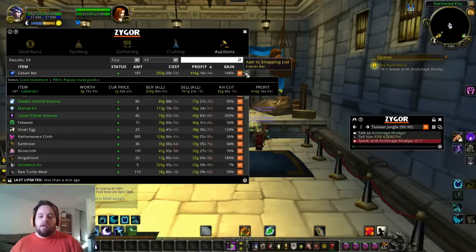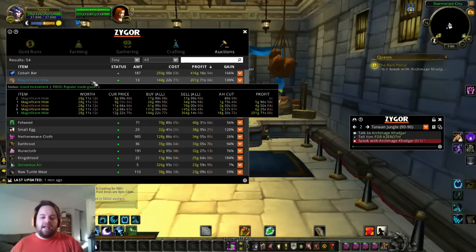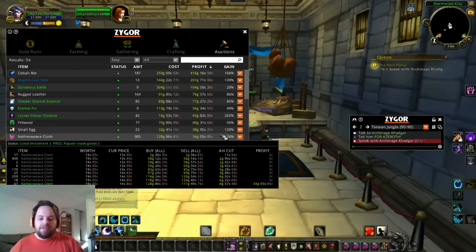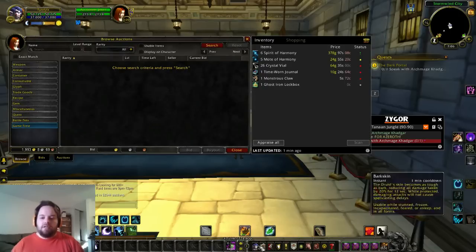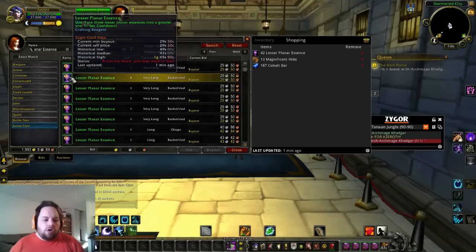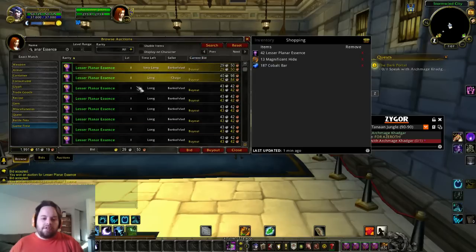I do have the gold on this character so we're going to go ahead and buy the bars — click on the little drop down here and that will add it to your shopping list. Magnificent Hides — 13 of them right now on the auction house, I'll take those too. Sorcerous Earth doesn't give as much of a profit margin, it's only 20%, so we'll skip that one. Lesser Planar Essences — there's 42 in the auction house right now for 16 gold, so we're going to nail those too. Now our shopping list is compiled.